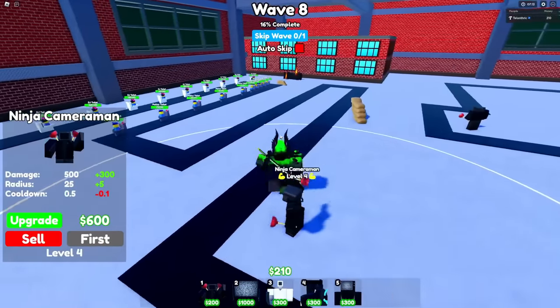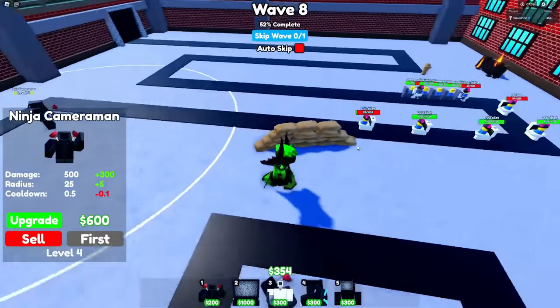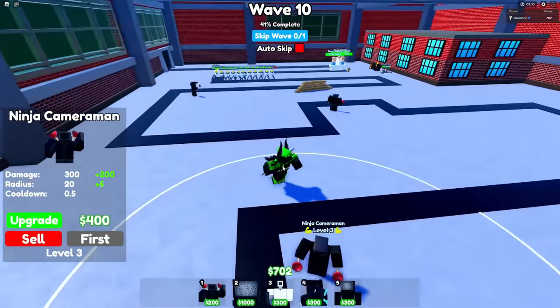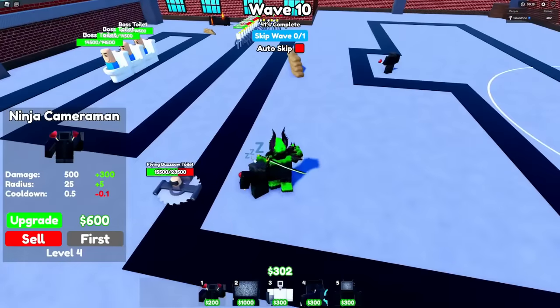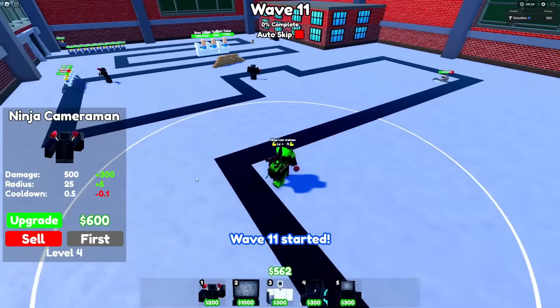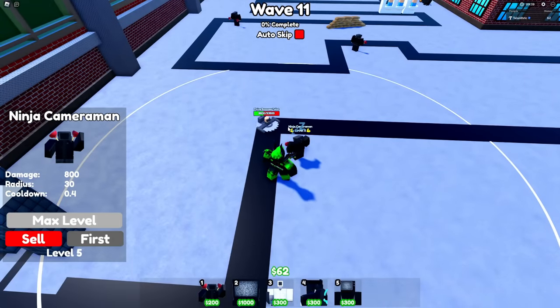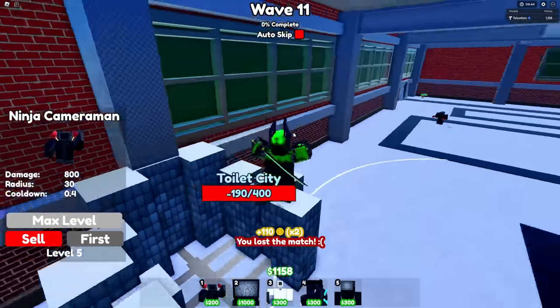This unit has enough range to actually reach these guys. Placing it right here is good because it can attack out the corner to get stuff low first. There's the flying butt slot toilet. The only other one I was permitted to upgrade by the AI was this one. He got stunned — our best guy just got stunned and it's still at most health. I maxed it out, but the ninja cameraman got stunned again. The flying butt slot toilet got us at the end.